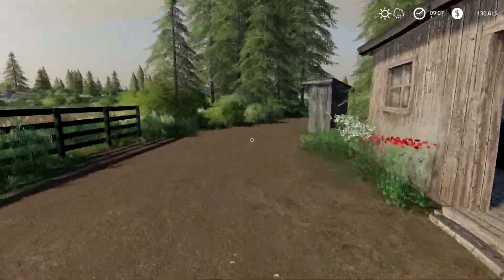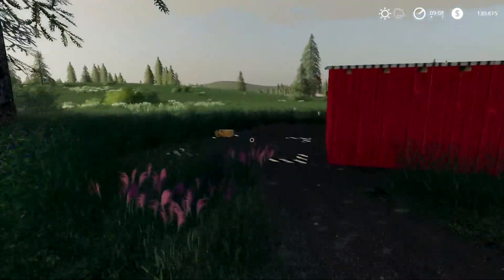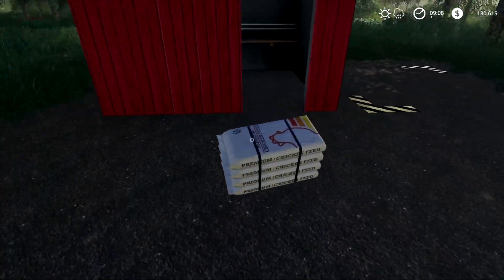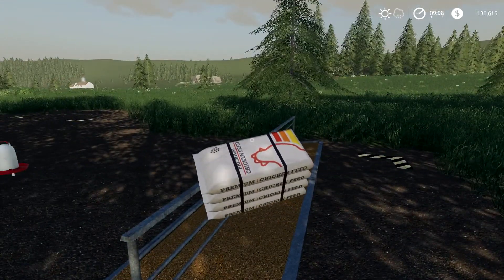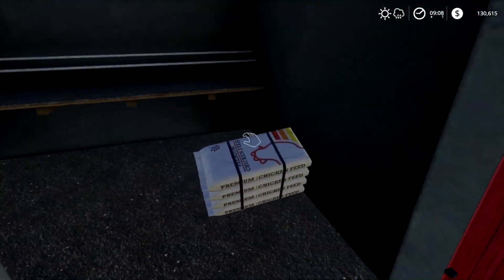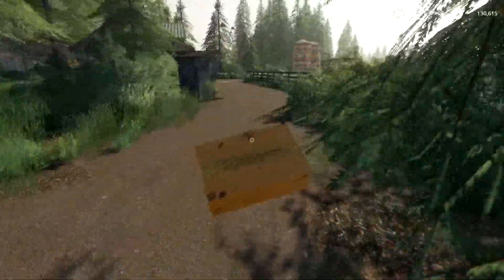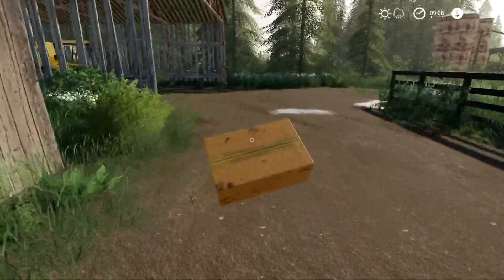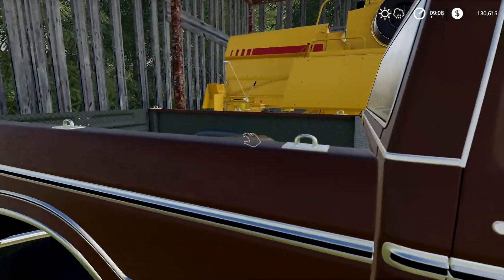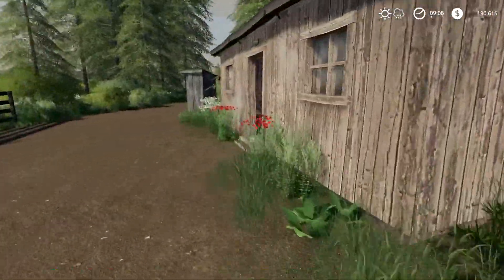Let's have a quick look at the chickens. We've got eggs — that's good. I put some feed back in here, just top them off, and we'll stick that back in there. We've got some eggs, so we'll stockpile them. Let's just throw them in the back of the pickup for now. We'll stockpile those boxes because I don't think we're going to get much for them.